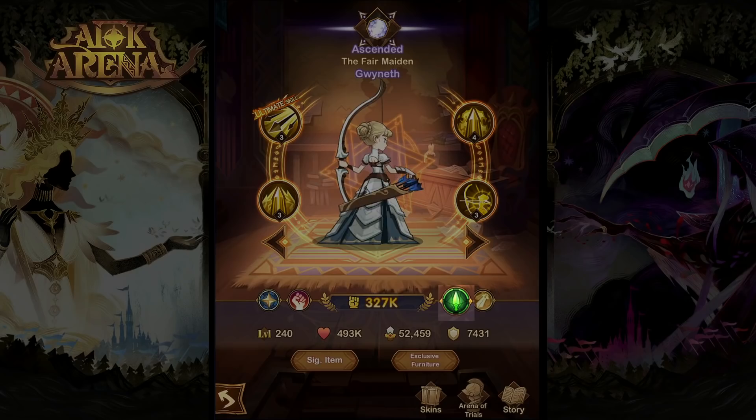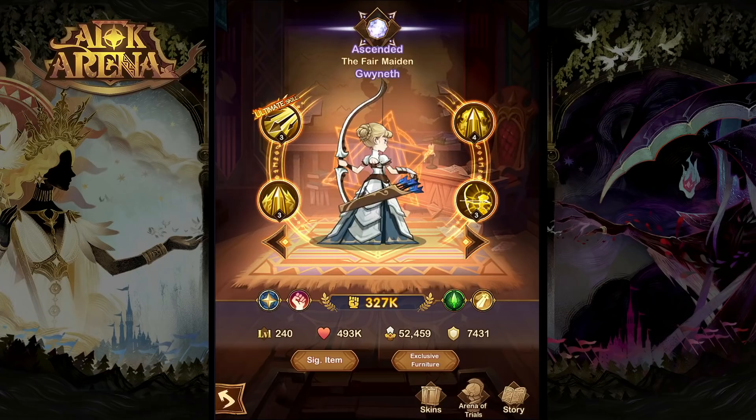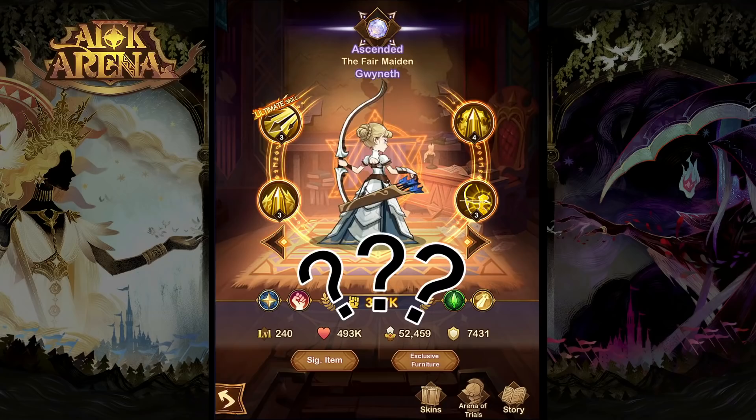Gwyneth is a strength-based ranger hero from the Lightbearer faction who specializes in damage and control. In today's video, we're going to take a look at her skills and abilities, her uses and team compositions, and whether or not it's worth investing in this hero.